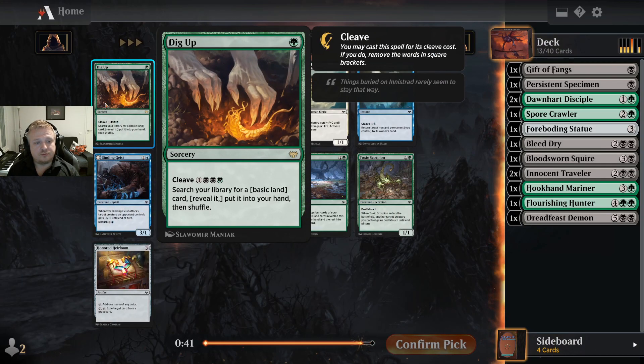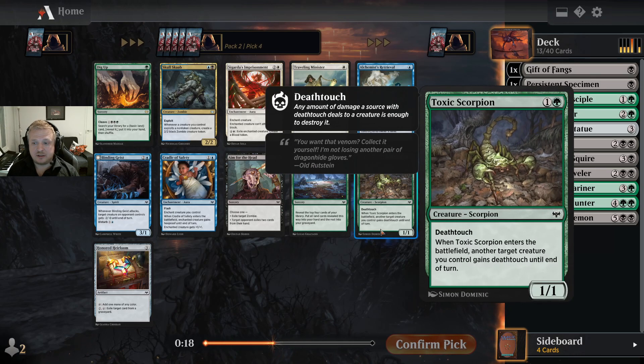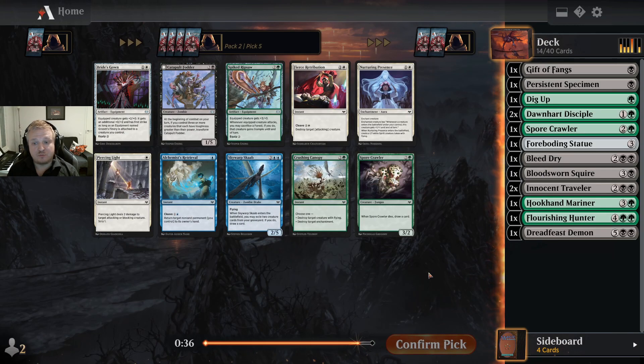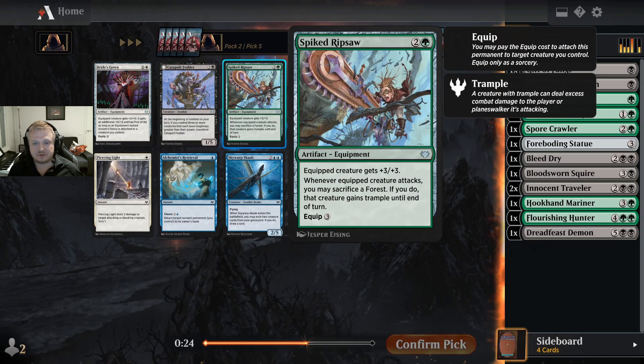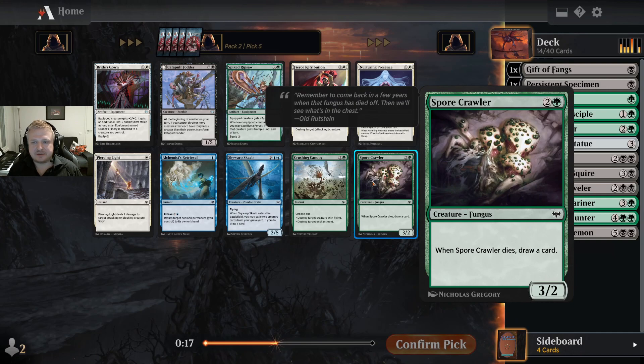Dig Up — I have this color combination so I could use this as a Diabolic Tutor or just fetch a land. It doesn't accelerate mana, but it's a really decent card because sometimes you'll have time for the tutor effect. Mulch and the Scorpion are interesting, but I'll take the Dig Up. I could sometimes have time to use the tutor effect even if it wastes a turn. This equipment seems very good in aggressive decks — maybe not for my deck. I'll take another Spore Crawler — it's a safe pick that always draws a card unless exiled.